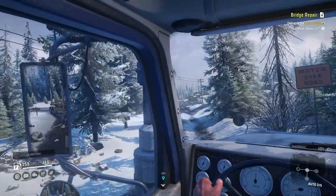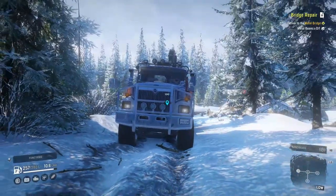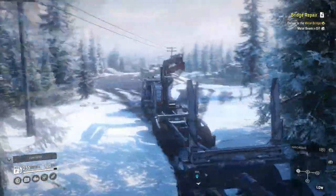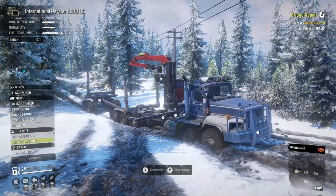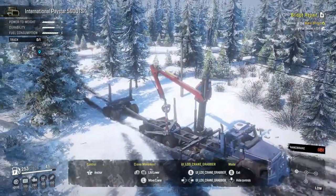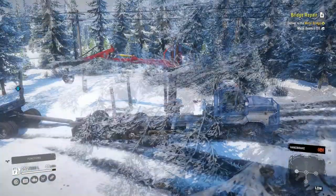I'm super excited to get into the new contracts coming to existing regions and also the new regions. The light system between the bumper and the roof rack is a little different and I love it — it just suits this truck so well. We're in low gear. I want to take a look at the crane — you have the anchor, and that is cool. You also have the grabber with a separate UI for it.